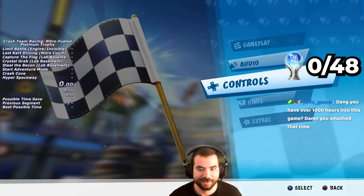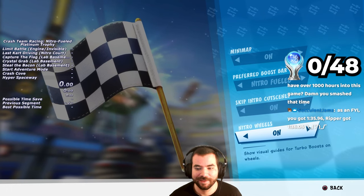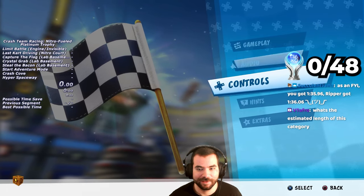Before starting the run, I go into the Options menu to turn on the Skip Intro Cutscenes feature. This automatically skips every track's intro and saves a lot of time.